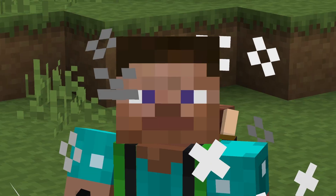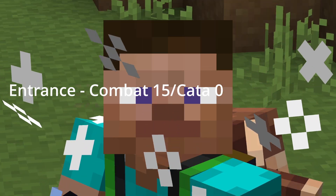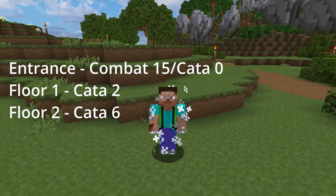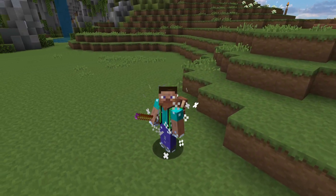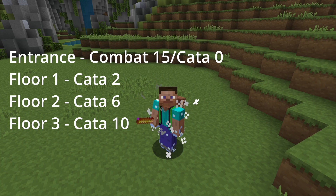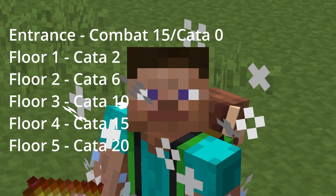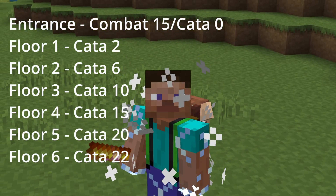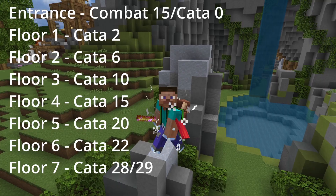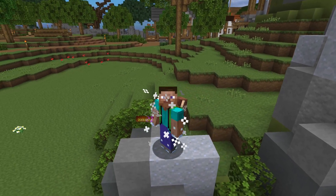The requirements I think are good for each floor are: Entrance — Combat 15, basically as soon as you can enter the catacombs. Floor 1 — Catacombs level 2. Floor 2 — Catacombs level 6. These are definitely big jumps but they are doable — they might just take a slightly longer time than usual. Floor 3 — Catacombs level 10. Floor 4 — level 15. Floor 5 — level 20. Floor 6 — level 22. And Floor 7, the big one — Catacombs level 29. Normally I would say 30, but because you're playing tank, you can enter the floor slightly earlier since you get a ton more HP and it's basically easy.